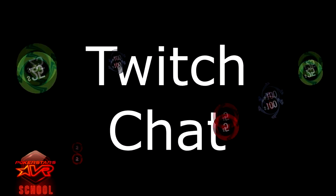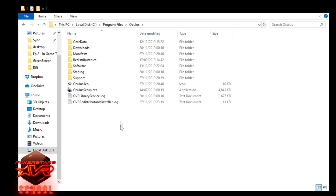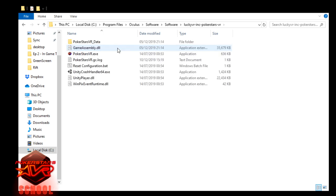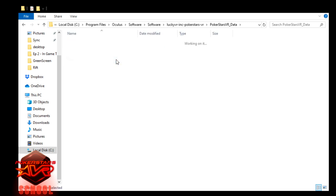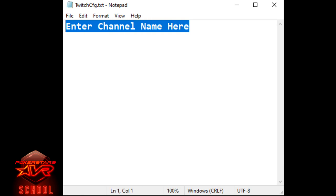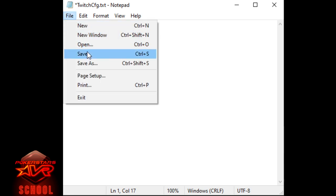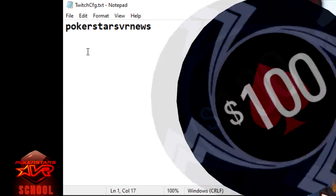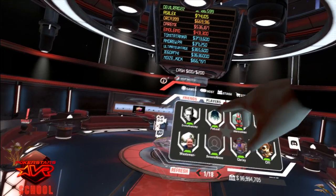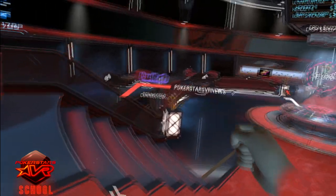Those of you who are streamers are able to view your Twitch chat on a virtual panel. To access Twitch chat in-game, go to where Oculus is installed — by default, this is Program Files on the C drive. Then go to Oculus, Software, Software, LuckyVR Inc., PokerStars VR, PokerStars VR Data, and Streaming Assets. Open the Twitch CFG text file, delete what is in the file, and enter your channel name — this is case sensitive. Save the file and close the text editor. You do not need to restart the game for this to work. Just open the chat panel from the left hand side of your menu's Social tab. You can then reposition the chat panel to wherever is convenient.